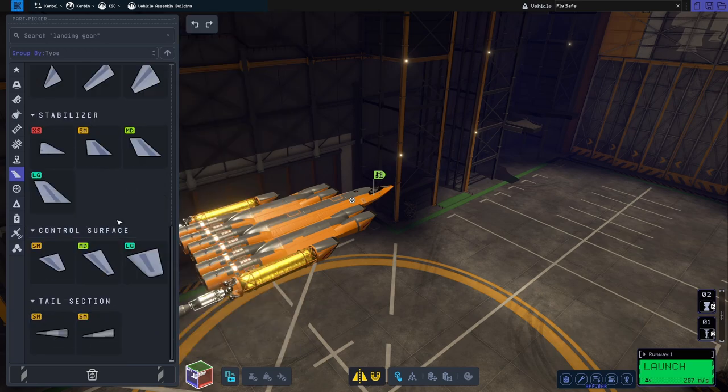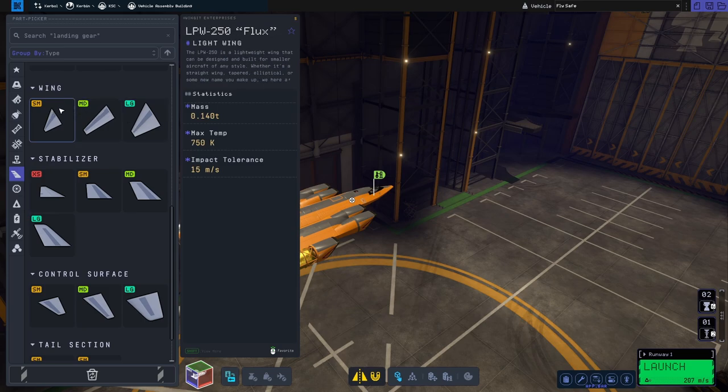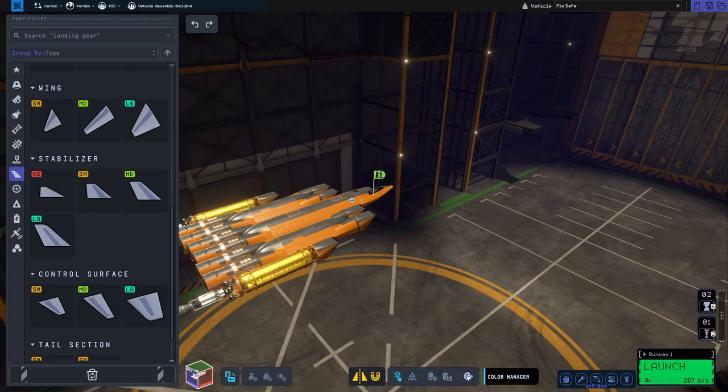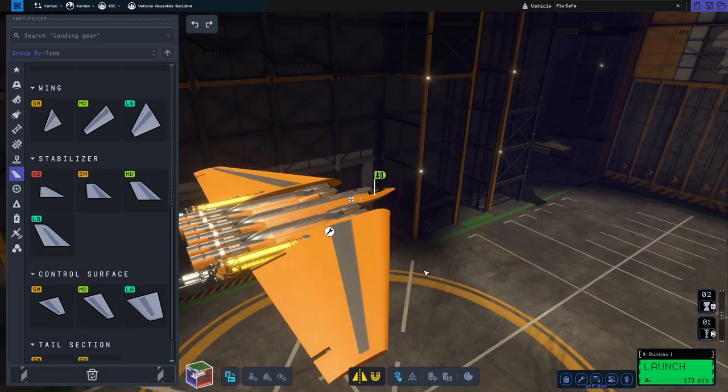KSP2, if you've not seen this before, does have some nice interesting wings. You basically pick between different sizes of wing, stabilizer, and control surface. The stabilizers can't turn at all, the wings have a built-in little mini control surface, and the control surfaces are all moving parts. You just put them on and then you can edit the hell out of them.